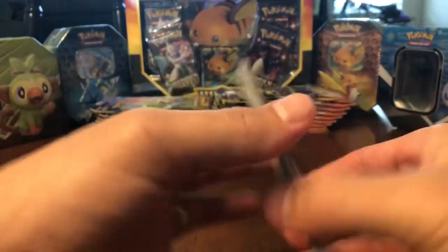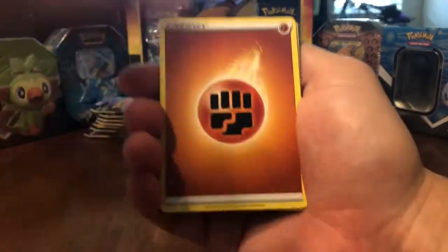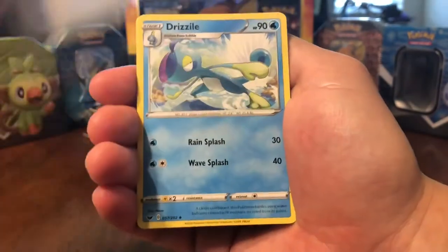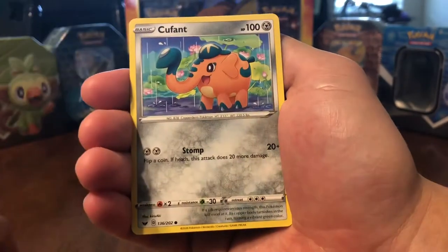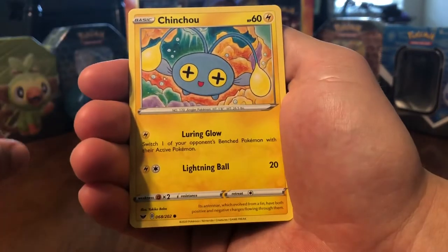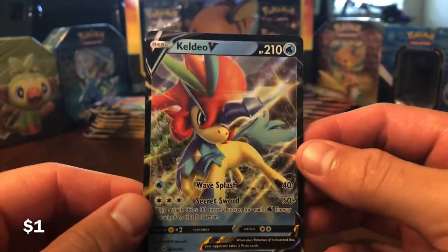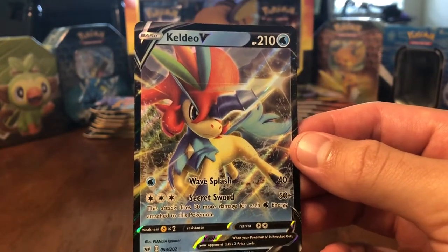So how you guys been? I've been alright. There's a code for y'all. Should be the same trick for every single one, except for the X and Y. Got some fighting. Hey, look at that. Very appropriate for this tin. And Grookey, the starter that I chose. Ball Guy. I don't know if I have this artwork yet. Chinchou. Reverse Holo Rhyhorn — I think I have that one already. And a Keldeo V. I actually think I might have this one already, which is kind of funny, but if you got dupes, you got dupes.